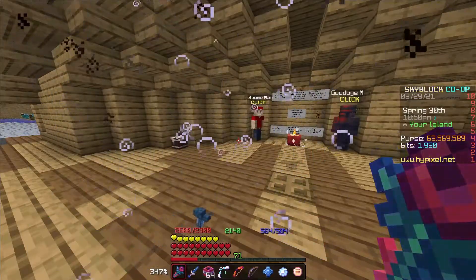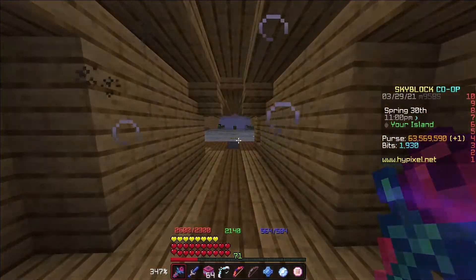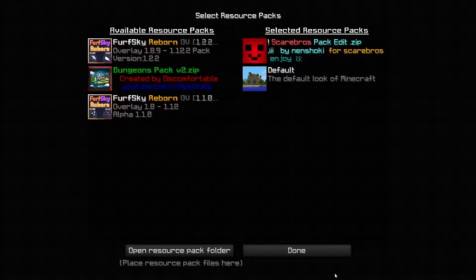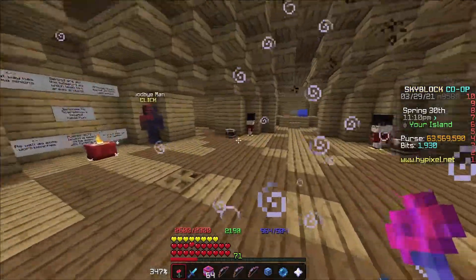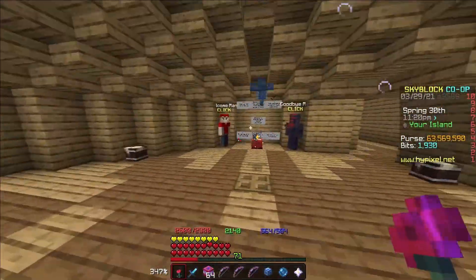With certain texture packs there is a screen dimming bug. If I walk under here with this texture pack that I have on — I'm going to turn off my skyblock overlay for this because that has nothing to do with it — as you can see my screen dims to almost nothing. Like it gets super dark. It's really annoying. Unless there's a direct light source, your screen just dims so much.